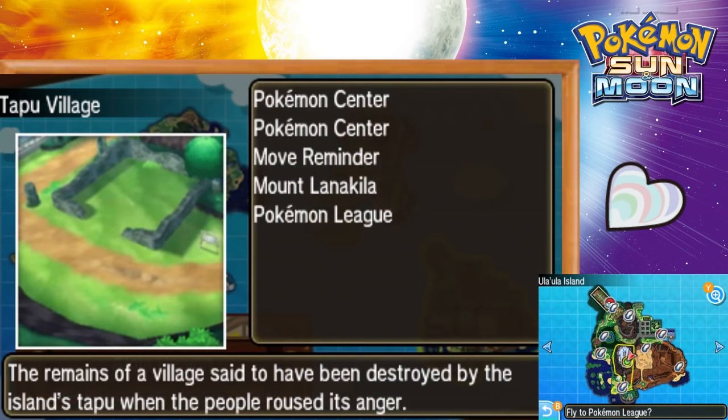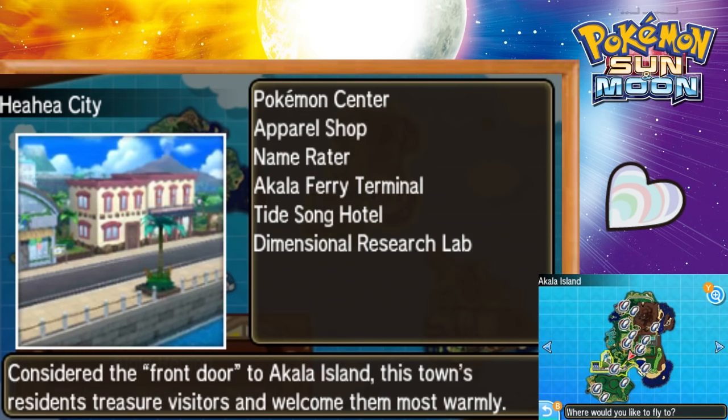So how do you get Heart Scales? There are three restaurants scattered across the Alola region — one on each of three different islands — and you can get Heart Scales there very easily.